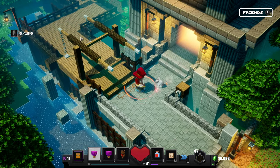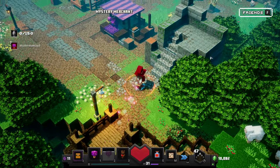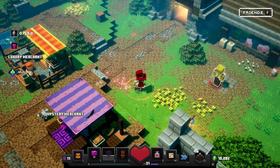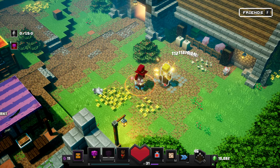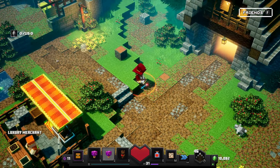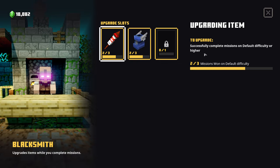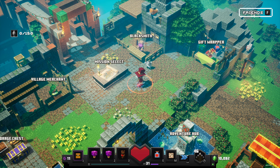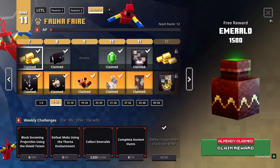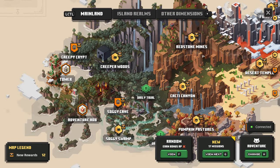Alright, welcome back! We're back in Minecraft Dungeons once again. I was just checking around the area for that chest — not sure if we got it or not. We're back here again; let's go on to the next mission. The blacksmith hasn't completed items yet but he's pretty close, so we just need to do a little bit more. Let's jump in — anything from the adventure hub? Nope. Alright, let's jump into a mission.